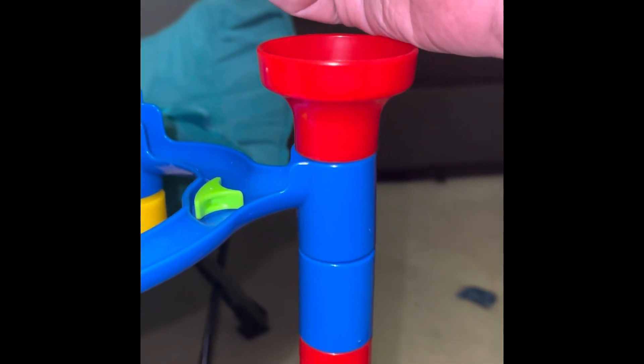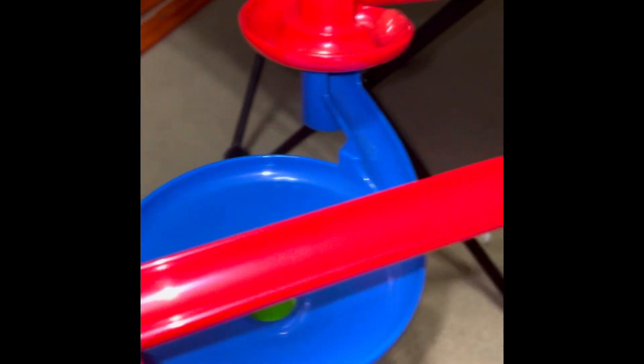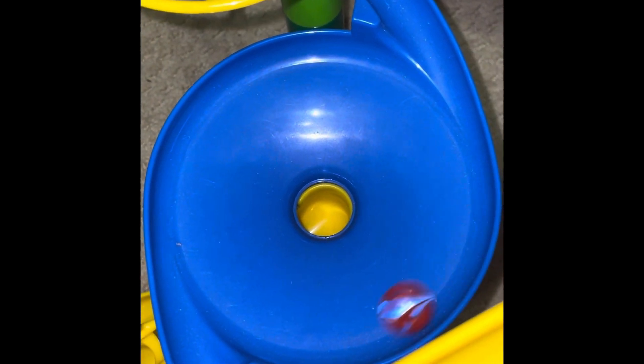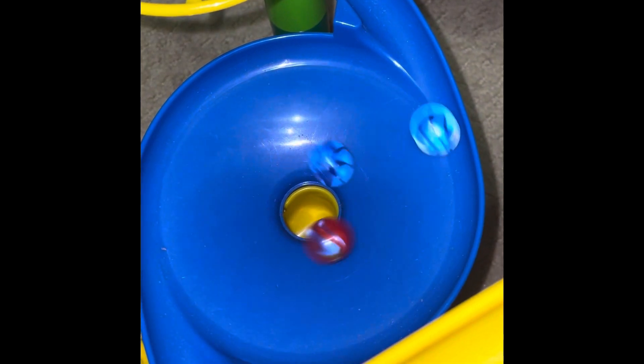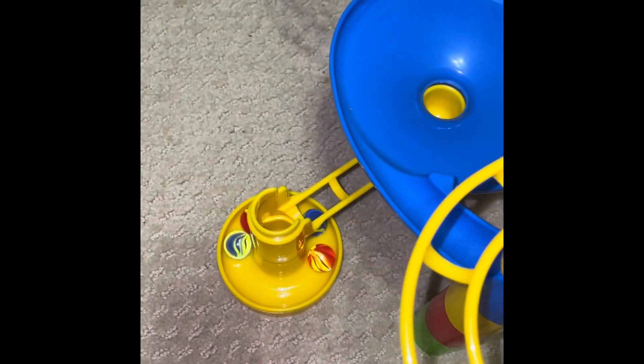Only four marbles remain in the game — two reds and two blues. Round six starts in 3, 2, 1, now! Looks like one of the red marbles went out of the first funnel, and another one's going to be joining them. Oh, it looks like one of the blue marbles is eliminated from the competition.